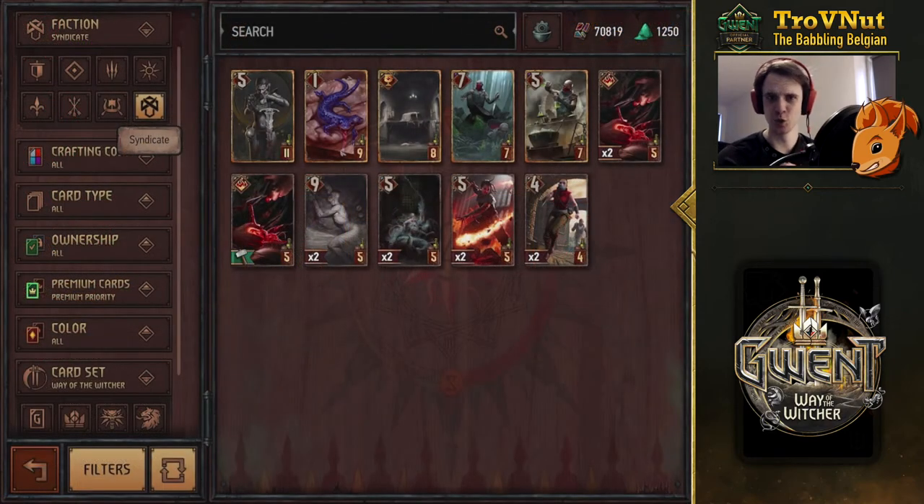And there we have them — the new cards for Syndicate. Mainly focusing on Poison and a little bit of Tribute abilities, but of course mainly the category is Salamandra. That's the clear team that they went with. All of these are Salamandra units, and we're going to dive into each of their abilities a little bit closer right now.